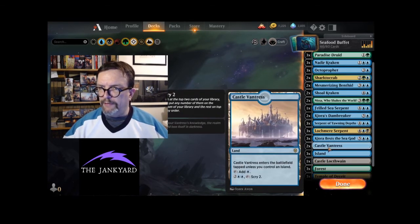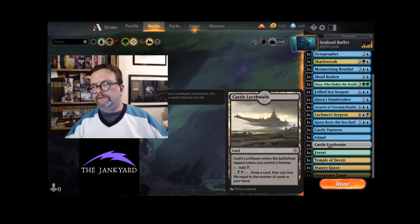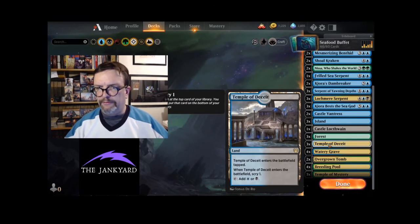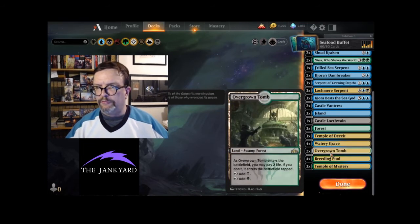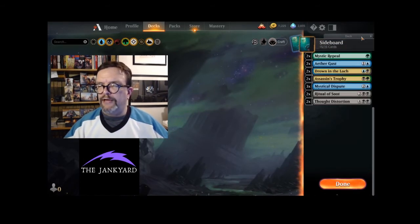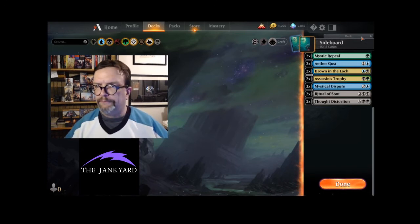Let's look at the mana base. For scrying we have a couple Castle Vantress. We've got some islands. We don't have a basic swamp but we do have a Castle Locthwain to help us draw cards. Three forests, three Temple of Deceit, four Watery Graves — that gives us a swamp to allow Castle Locthwain to come in untapped. Same with the Overgrown Tomb, and then four Breeding Pools and three Temple of Mystery.